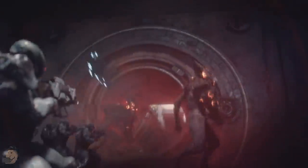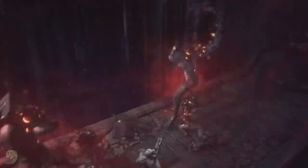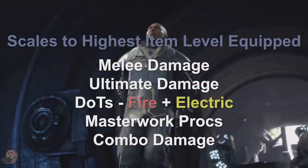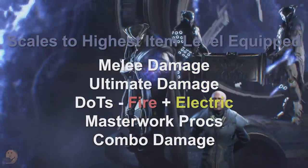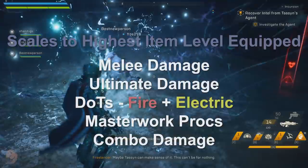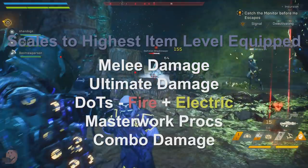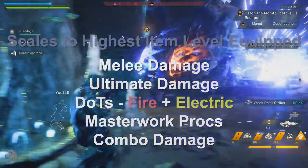Keep in mind that many things scale to the highest item level you have equipped. So if you have a legendary at level 47, that's what certain things scale to. Those things are: melee damage, ultimate damage, damage over time effects like fire and electric, masterwork procs, and combo damage. So if you have ten power-10 white items and one power-20 epic, those mechanics will be powered up based on your epic item.